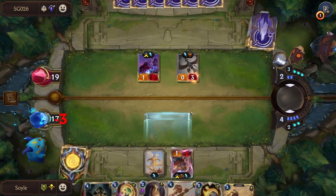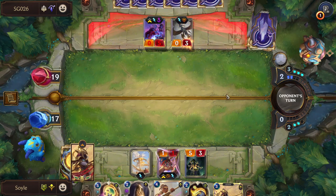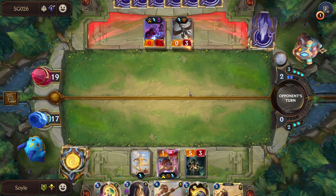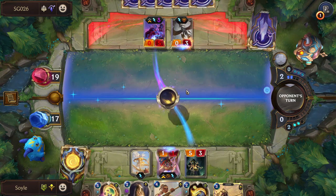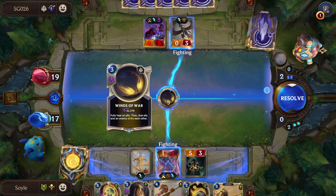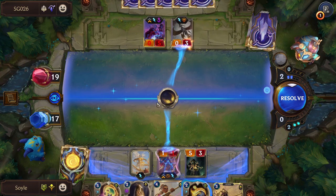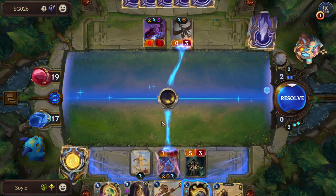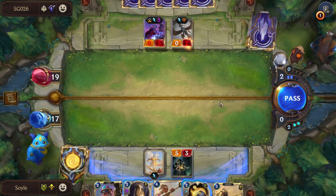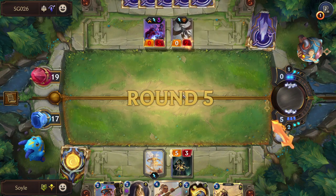Let's block Soraka. That way we can play this. And if they don't heal Soraka now, Soraka's going to die. I don't understand why they do it like this — they should have done it. Oh wait, because she's minus one yet, that's why. Still gonna kill the Soraka if they don't heal it now.